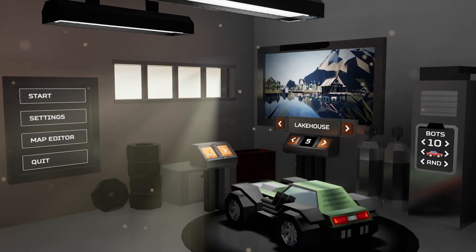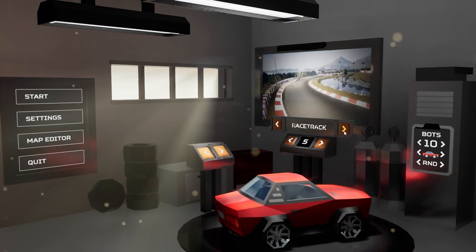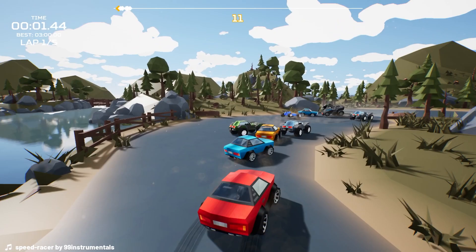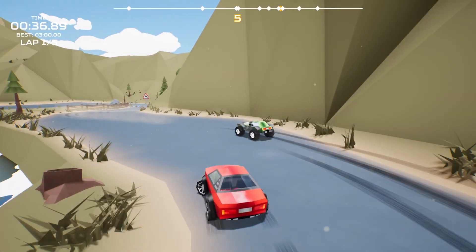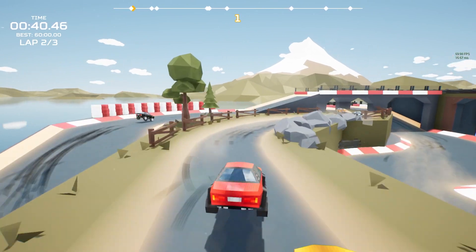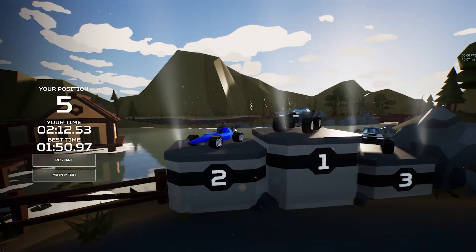At the moment, I have a decent working main menu where you can select cars and maps, and I have a working map editor. A lot of elements of the maps can be destroyed. You can add AI cars — they can follow the road, even in the edited maps. And I have a finished animation at the end of races.